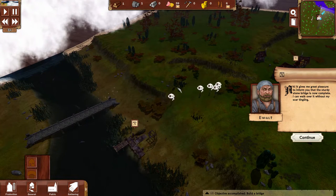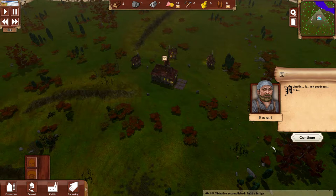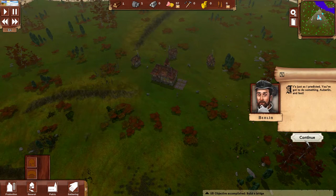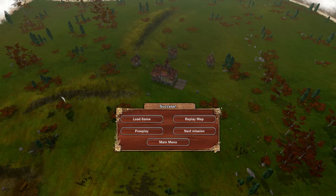Our bridge is finished, and I think that's also the end of the first level. It gives me great pleasure to inform you that the sturdy stone bridge is now complete. Then — what's going on? Take a deep breath and calm down. In our settlement, one of our labourers has got the plague — a fever and strange patches on his skin, just as predicted. You've got to do something, and fast. That's quite the problem — we're going to have to deal with the Black Death, I assume, next mission.